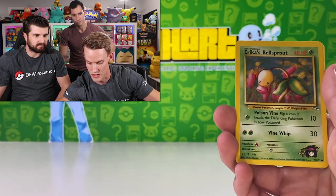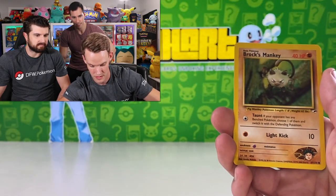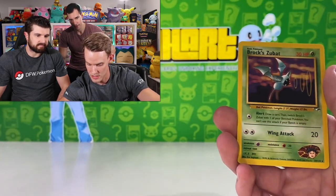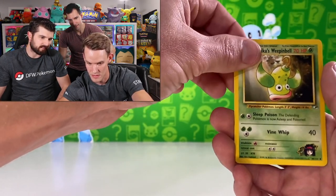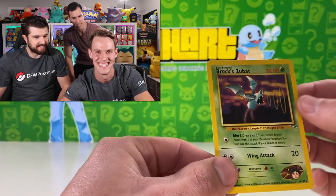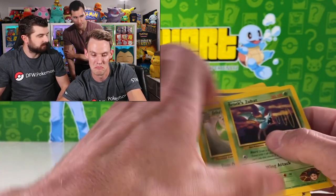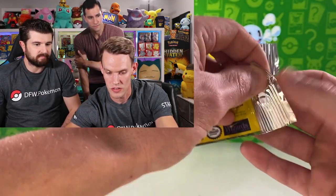Cards from Gym Heroes pack: Sabrina's Fire Energy. After going through the pack, the rare turns out to be Brock's Zubat — it was the second-to-last card. Looks like it may be two cards for the trick. Not bad — Brock's Zubat for that one.